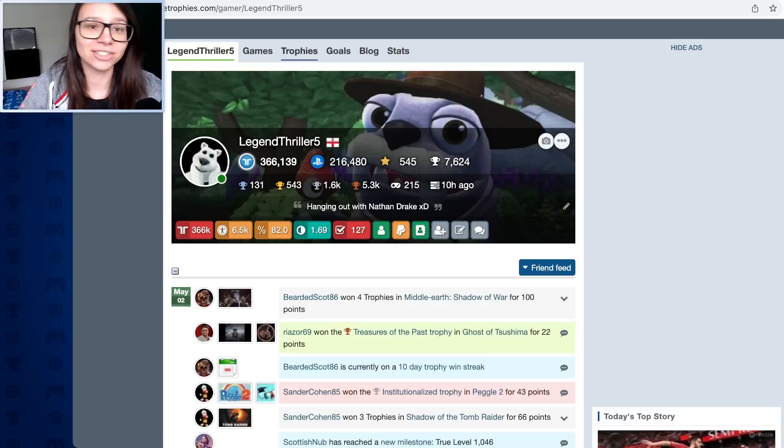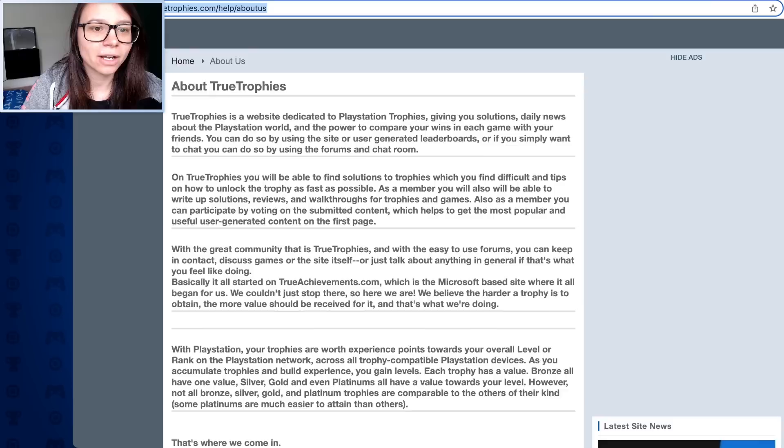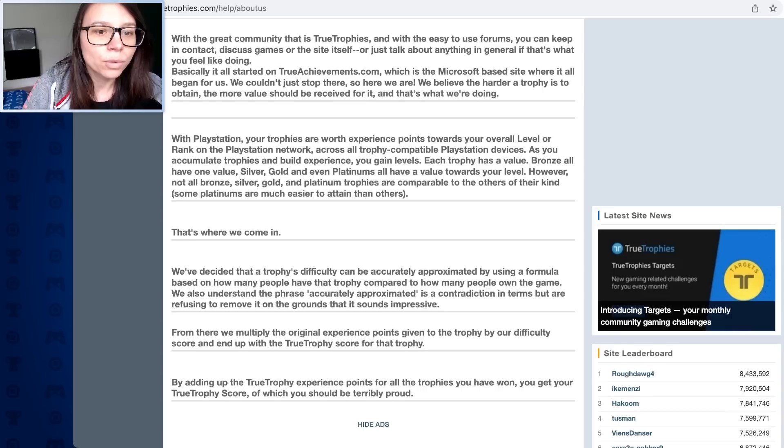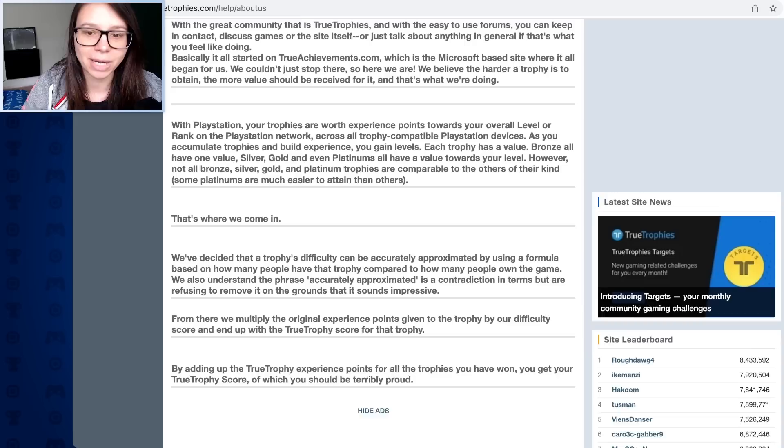I'm going to try and jump into the spirit of this because it offers a different insight into your trophies. So I've done some research - let's go to the mantra of the site. True Trophies is a website dedicated to PlayStation trophies. With PlayStation, your trophies are worth experience points towards your overall level or rank across all trophy-compatible PlayStation devices. As you accumulate trophies and build experience, you gain levels. Each trophy has a value: bronze, silver, gold, and so on.